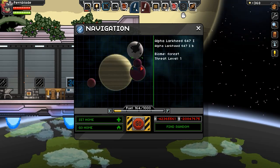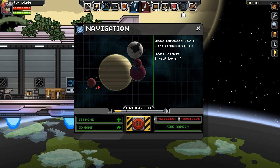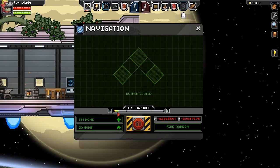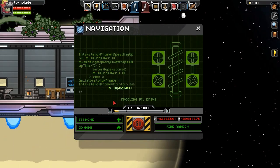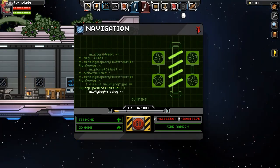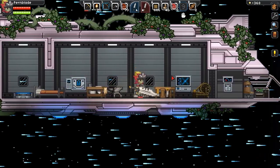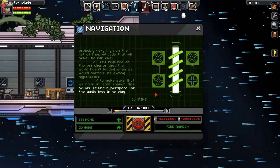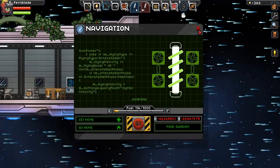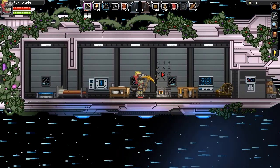Let's look at this one - threat level one, can't land. Snow, forest, forest, desert. Let's check out a desert - we haven't been on a desert before. Oh, and it shows me how much fuel it's gonna use. Authenticated. Spooling FTL drive. We're getting our faster-than-light drive going. Jumping - hold on to your seats. Oh, that's so cool. How much further do we have to go? It'd be nice if we could see like a progress bar, but this is cool.